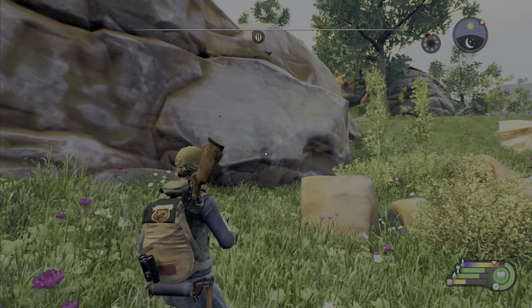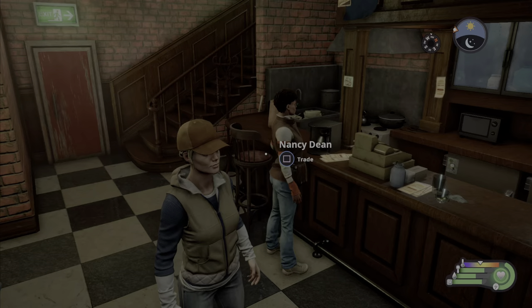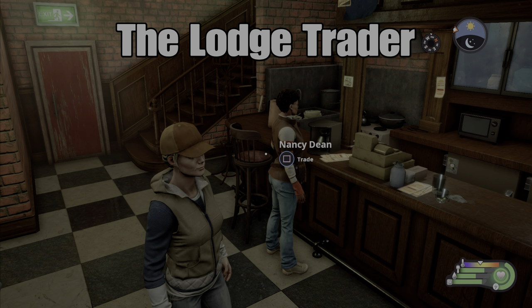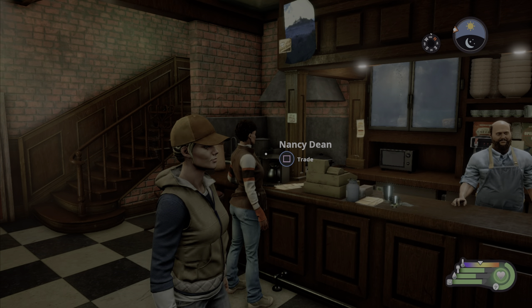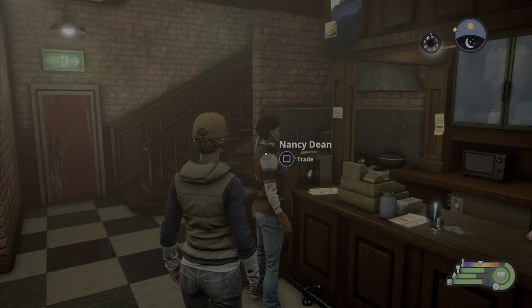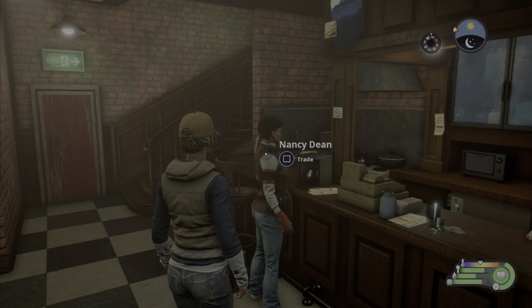Once you get past the second mission, you are able to buy stuff from Nancy Dean, the trader at the store.